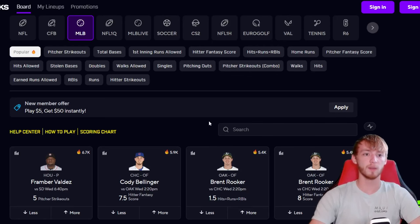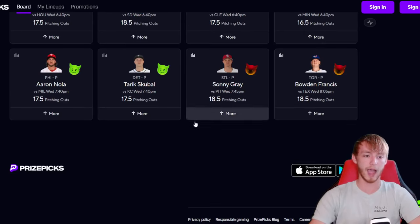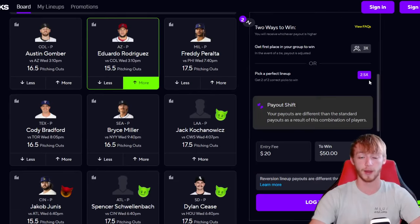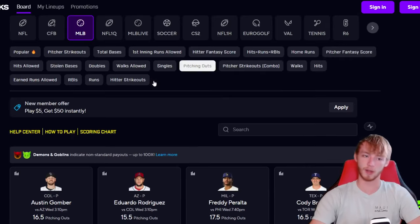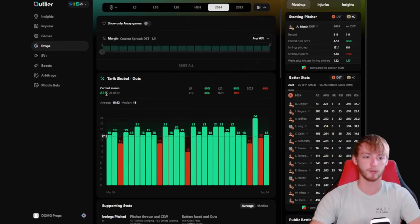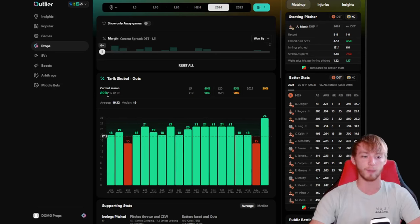Now let's get to my second play — this one is going to be the over in the pitching outs category. We're going to go with Green Goblin — Tariq Skubal over 17 pitching outs. It would pay out 2.5x if you were to pair this one with Dean Kremer. I absolutely love this spot. He's over in 83% of games this year, that is 24 out of 29 games. Detroit is favored in this game, and in games where Detroit ends up winning, he's over in 89% of games — he's only missed this line twice.